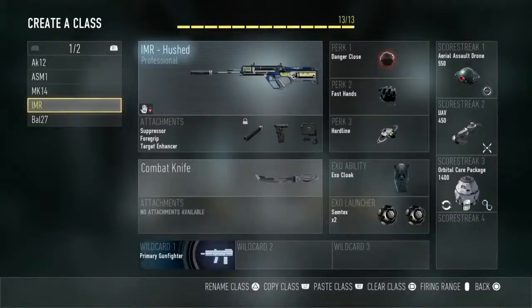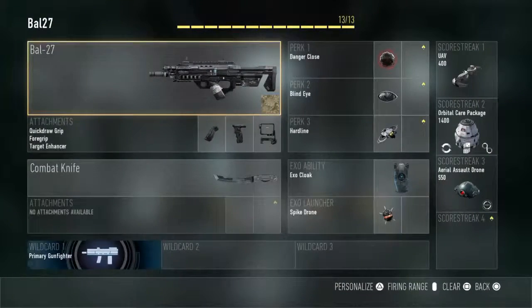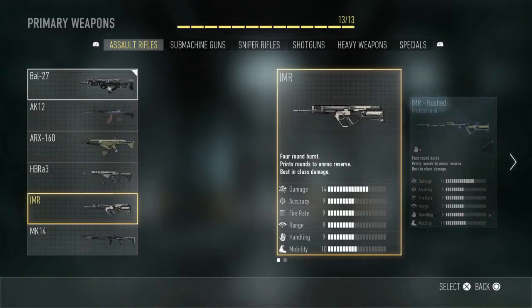My next personal favourite gun is the BAL 27. You get this gun as soon as you start the game — you don't have to unlock it. And it's pretty good without any attachments, good with some, good with none, it's just all round brilliant. Look at the damage, it's quite high at nine, but the fire rate is what gets this gun.